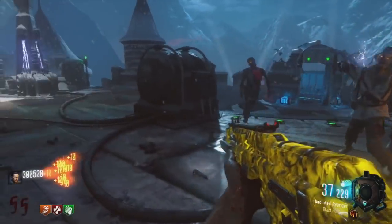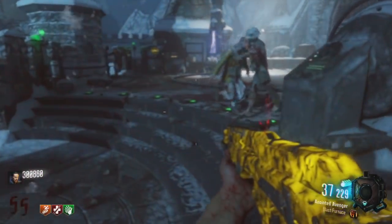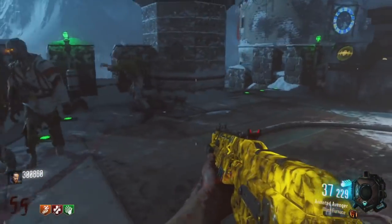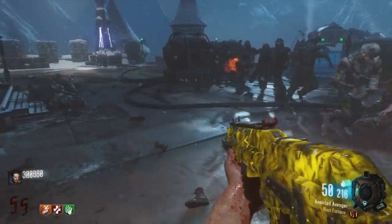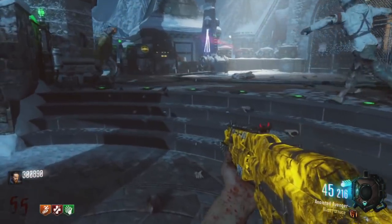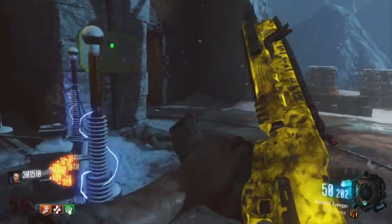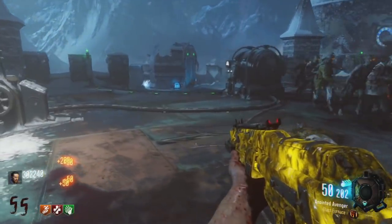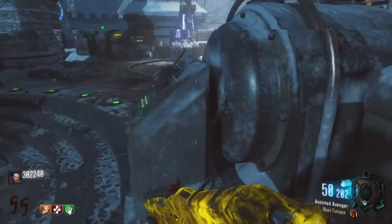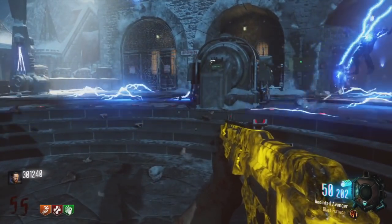Then we get into Black Ops 3 and the first map highlights the Margwas — three-headed creatures where you shot one eye out and they started running after you. They'd hit the ground and red-screen you no matter if you had Juggernog, and you better hope one of their flying bats isn't right behind them, because you will go down. I've gone down numerous times to the Margwas.